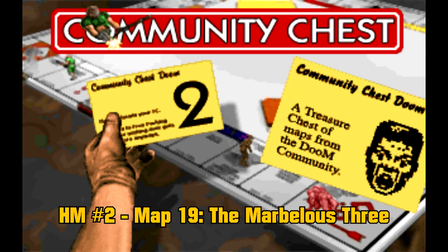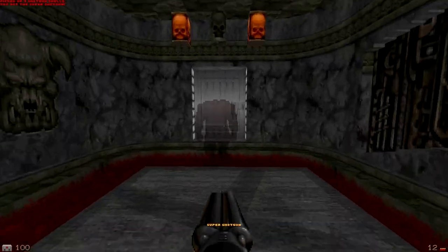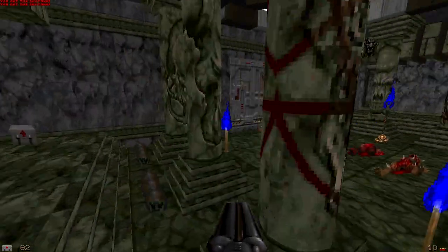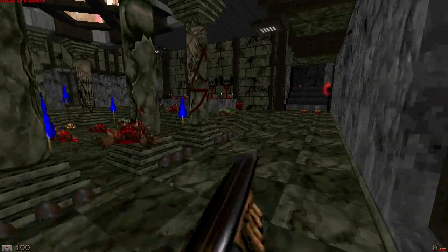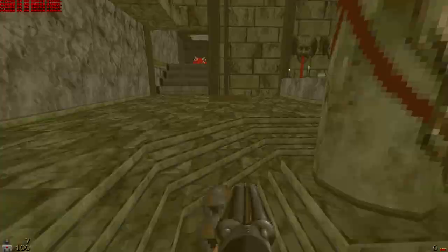Honorable Mention 2, Map 19, The Marbellus 3. While the name is a bit strange, the design for this Hell Temple level is good. The room designs are moderately well done, but the difficulty is a bit off balance. It is still a good map, so I would give this map a chance.